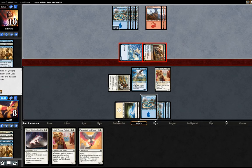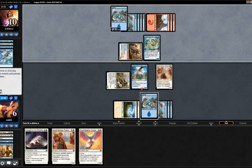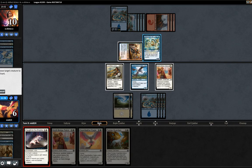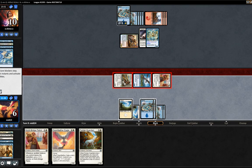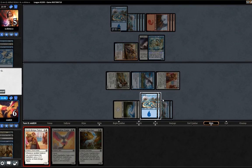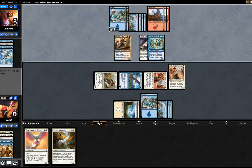It looks like our opponent might have a trick — I'm quite willing to go and see it. We still get the bump on the Ninth Bridge Patrol if our opponent has a trick, so that's fine. He does have one — okay, I'm kind of surprised at that. He replays the Gear Seeker Serpent, which is fine. We are going to play Caught in the Brights. We'll swing with everything. Our opponent has to respect the fact that we still have the Dawnfeather Eagle in hand — so he has to kill us here or he's in bad shape. Another Gear Seeker Serpent and a Reckless Fireweaver — do we have to do some combat math here?